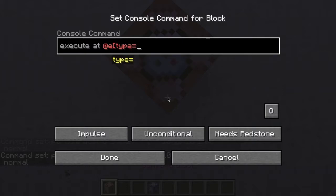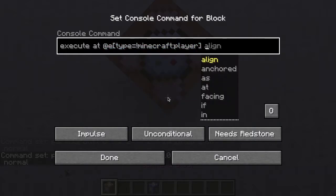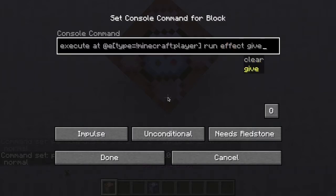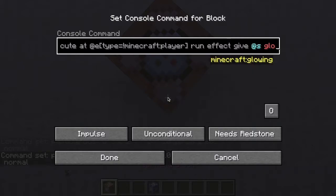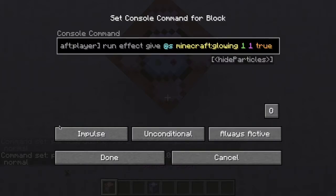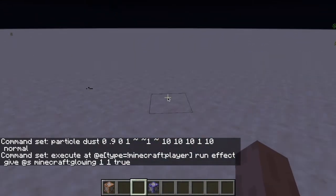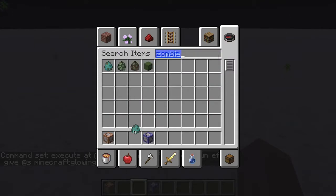Then if we do execute at all entities - type equals anything but the player - run effect give at s, and then we can do glowing for one second and set it to true.